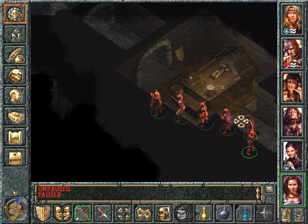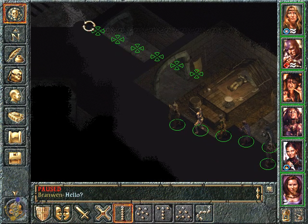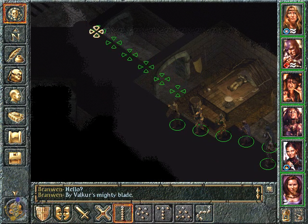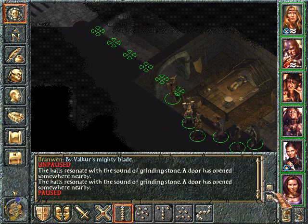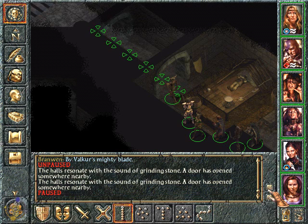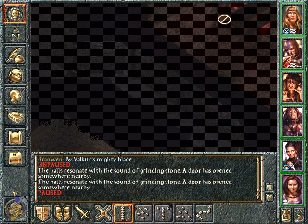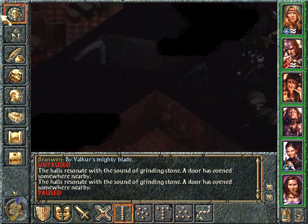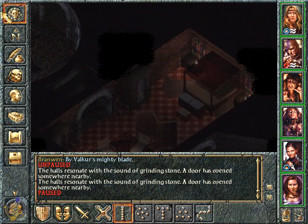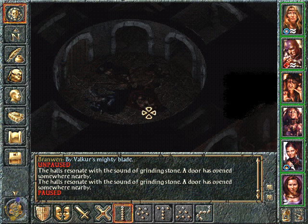Okay. Holes resonate with the sound of grinding stone. A door is open somewhere nearby. Oh, I forgot about this. I think they warn you about saves. We have it from previous sessions. I just hope the way isn't barred — the exit.